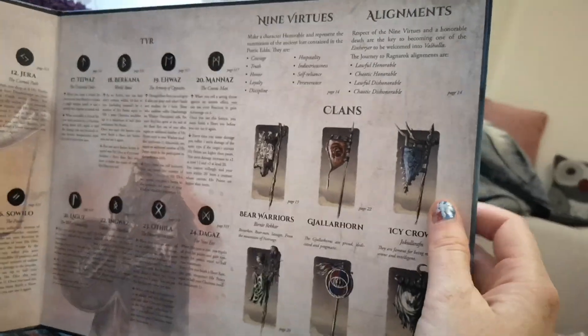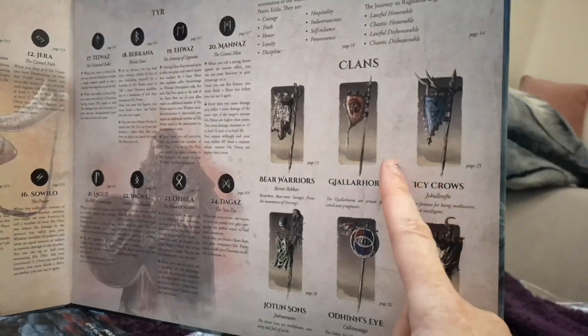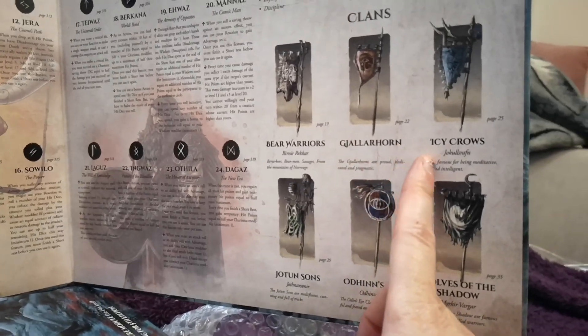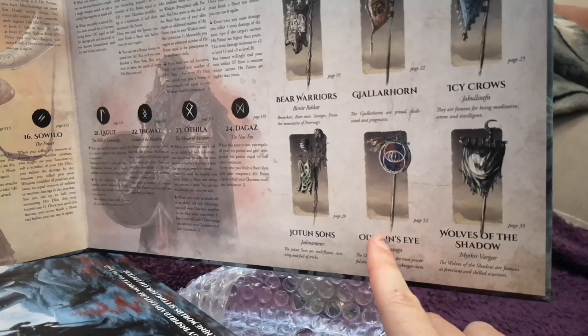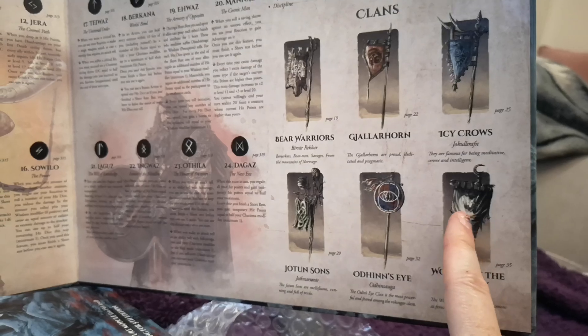Over here we've got more runes, and then the nine virtues — the alignments. Then we've got the clans: the Bear Warriors, the Gjallarhorn, the Icy Crows — love that name — the Jotunssons, Odin's Eye, and Wolves of the Shadow. I like these banners; lovely detail.